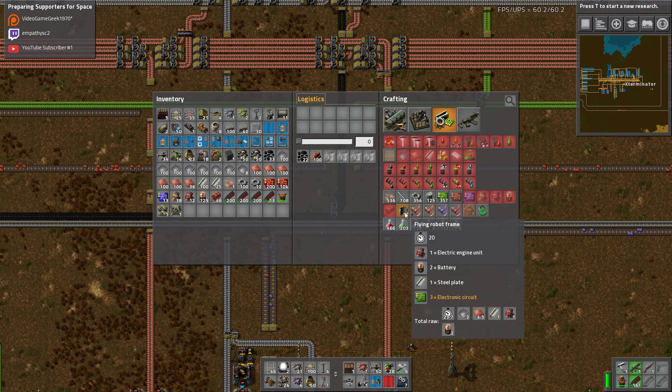I'm gonna grab them off this belt — quite a few circuits. And I need batteries, I need steel, and I need electric engines, so grab some steel. I think they only take a couple — yeah, just one, that's more than enough. And some electric engines, which are over this way.